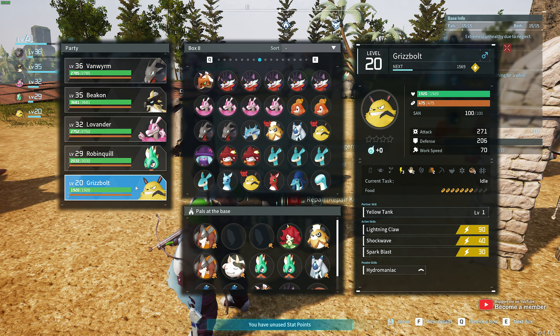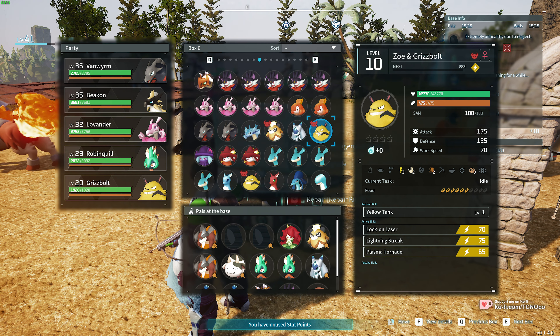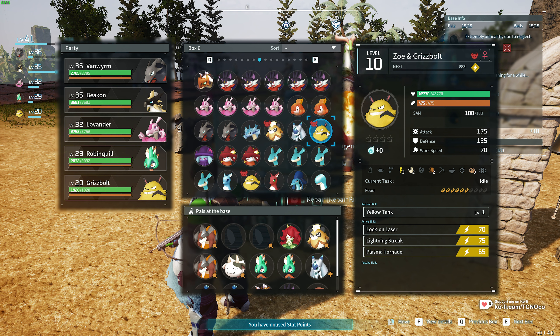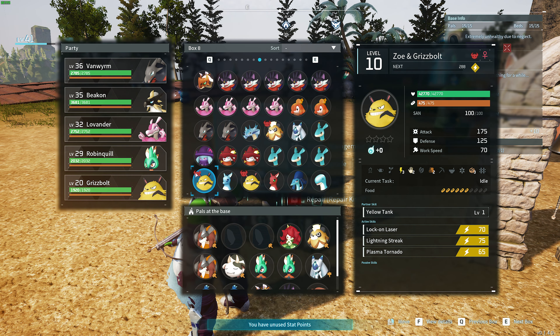You can see this one's level 20 — I caught it naturally. It has 1920 HP. The boss version, however, has 42,000 HP or 30,000 HP depending on the level. If we have a look at the normal one versus the boss one, it's mostly the same in pretty much all categories. It's just that the health is absolutely bonkers on the boss version.